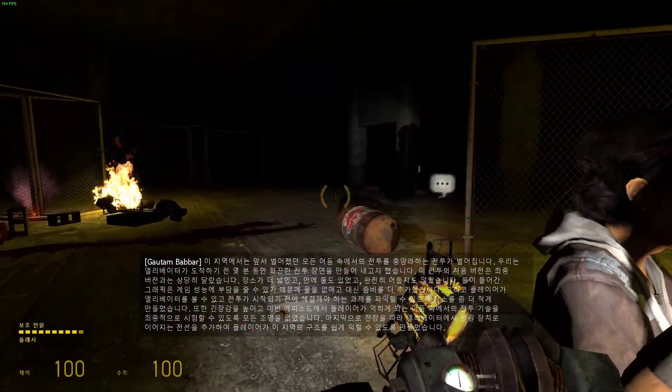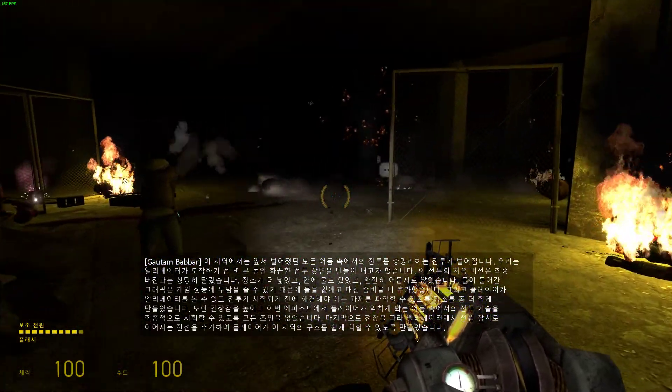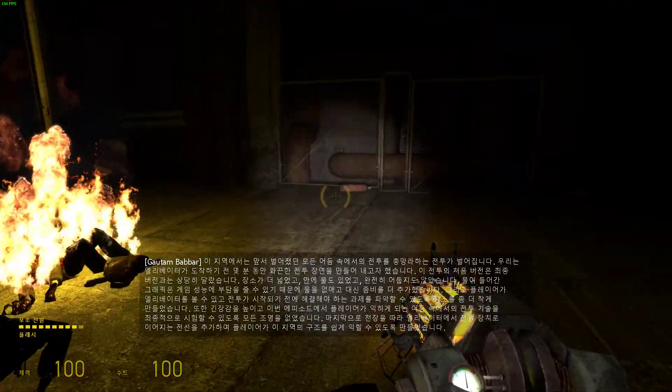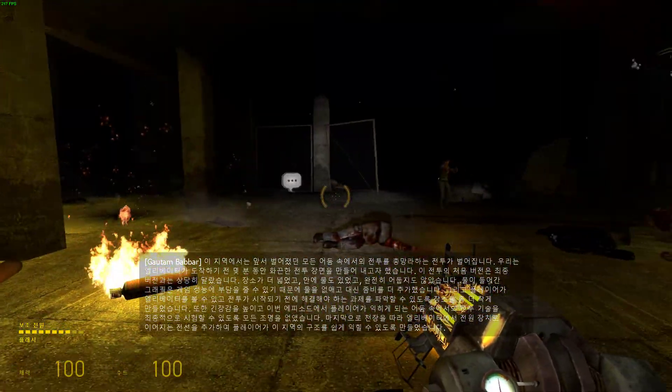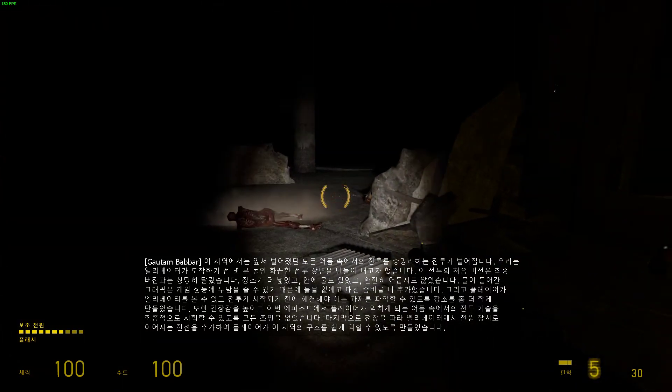We killed the lights both to enhance tension and to make this scene a final test of the dark fighting skills that the player developed over the course of the episode. Finally, we added a wire running along the ceiling from the elevator to the power box to give players a guide as they familiarize themselves with the area.